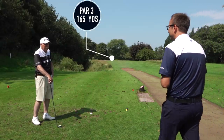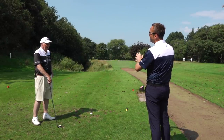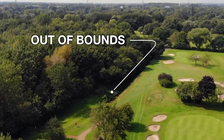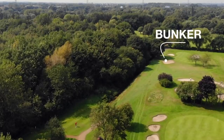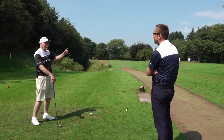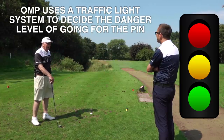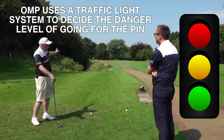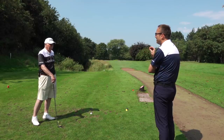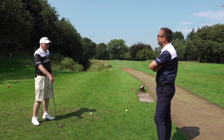Now we're on a par three littered with danger — the traffic light system applies. On the left you're out of bounds and in the water. Straight is the bunker. The red pin position behind the bunker is a no-go. The white pin at the back of the green is fine — plenty of room. So if you go right of the pin you're still on the green because the green extends that way. Miss it right rather than left. A lot of people will attack that pin thinking it's only 155 yards, but with the pin position it's really hard.